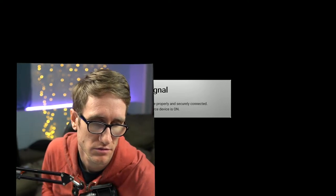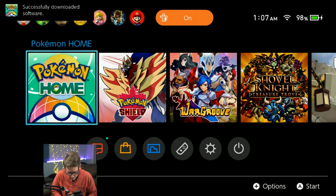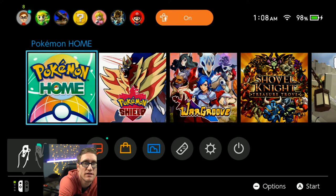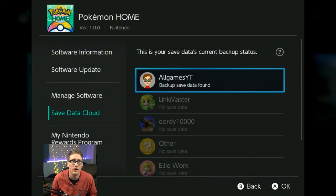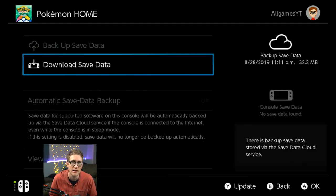I'm going to switch switches — no pun intended — to my second switch. This switch is different because I have Pokemon Shield on it. Let's check if the game save file backed up — yes it did, it's all downloaded. Now I'm going to download my backup file. It looks like Pokemon Home does use cloud save.